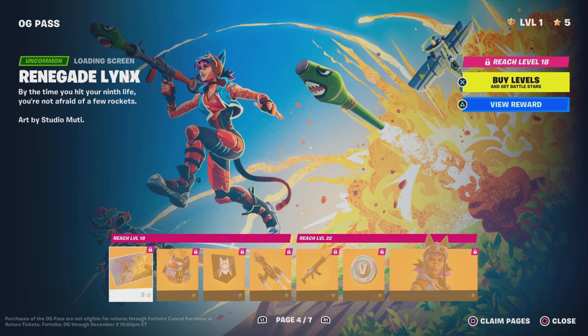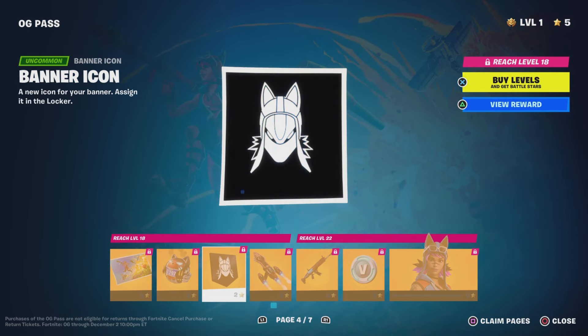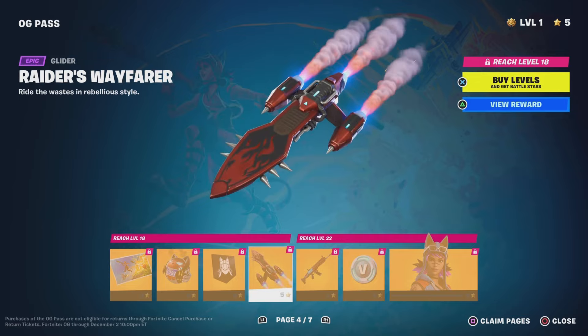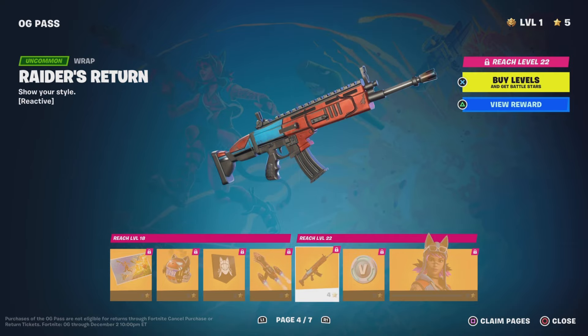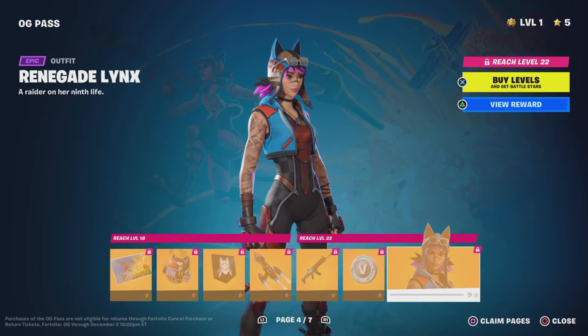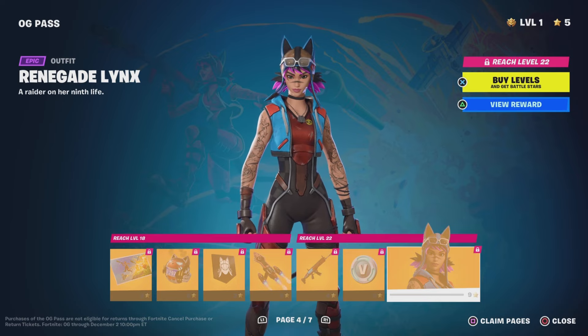We then get a loading screen, back bling, a banner icon, a glider — that is literally so sick — a gun wrap, V-Bucks, and a new skin. This is the Renegade Lynx — I literally love this.